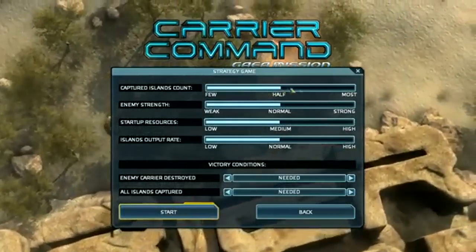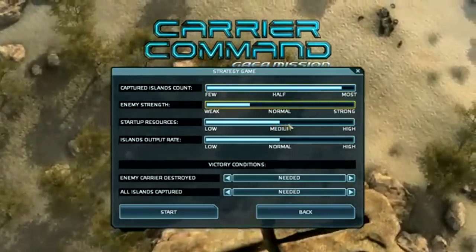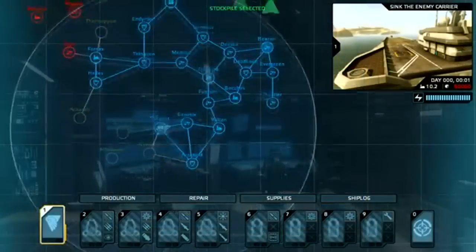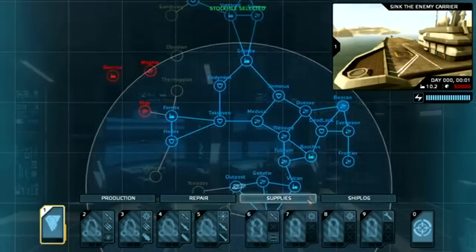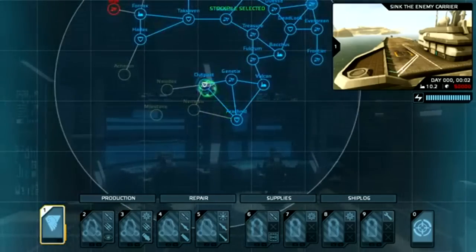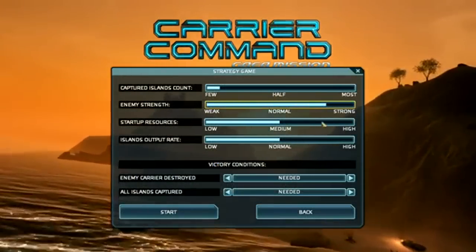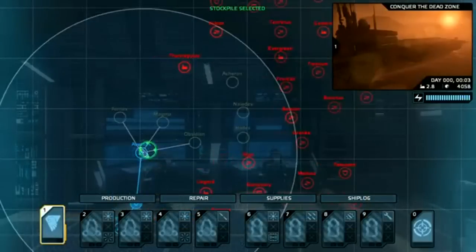This is the strategy game setup screen, where you may configure various settings related to difficulty and also set the victory conditions. With this setup, I may be playing for an afternoon where the enemy has practically no chance of defeating me unless I make a catastrophic mistake. Alternatively, if you're feeling more adventurous, this setup could take the rest of the month to complete, where every decision may lead to victory or defeat.